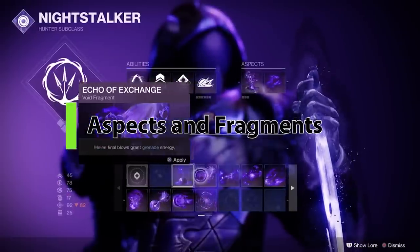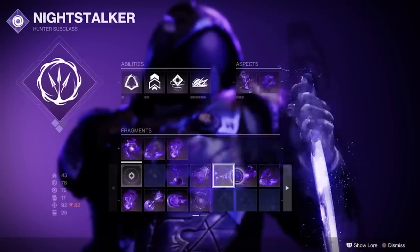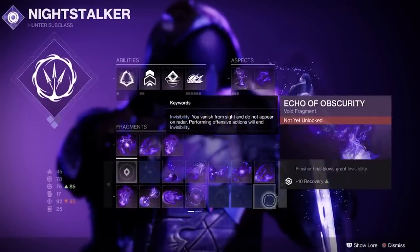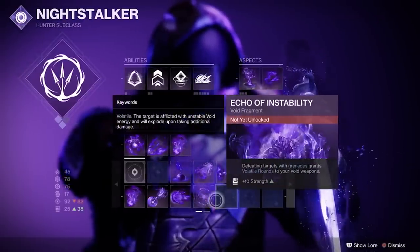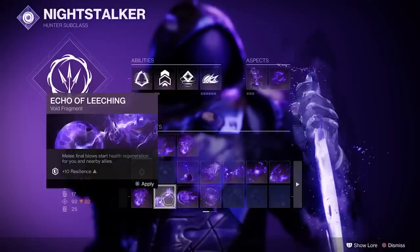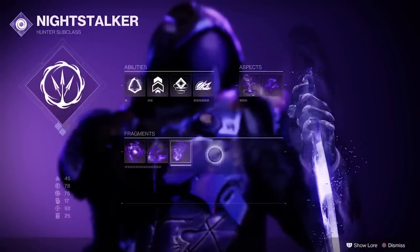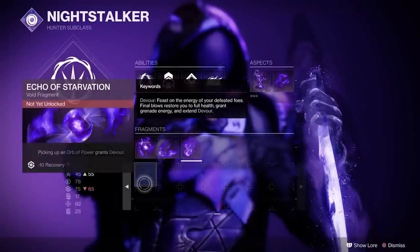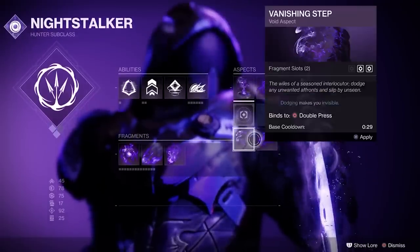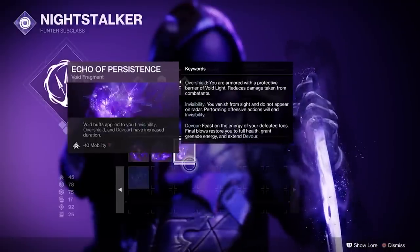The subclass skill tree has been simplified to Aspects and Fragments. Aspects are the primary things on your character that differentiate each class — they change depending on whether you're on Solar, Arc, or Void. Fragments are highly customizable, but you only have so many points for them based on which Aspects you've chosen. These Fragments can make a big difference in how your build crafting works, so get them unlocked. Stasis — a new element that freezes enemies — was where this Aspects and Fragments method originated, and there are some very powerful Stasis builds as well.